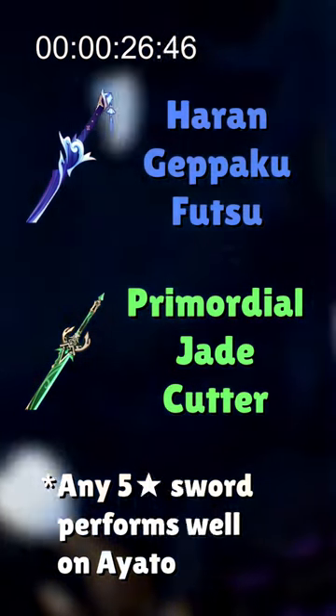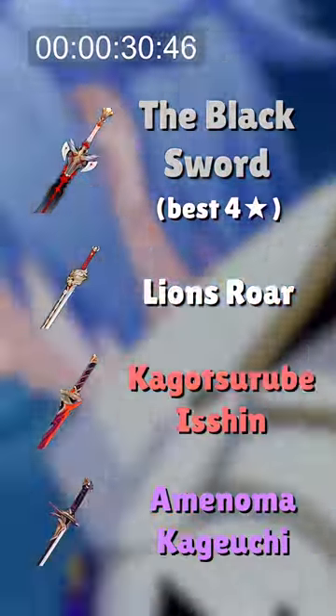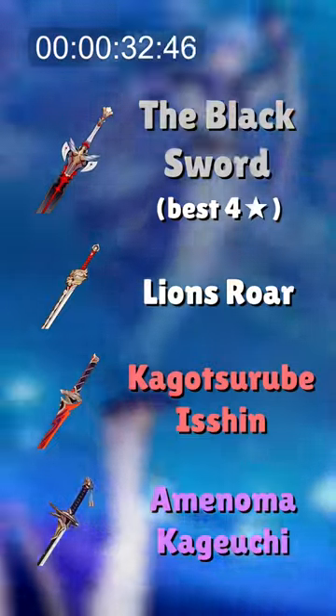The best 4-star options to consider are the Black Sword or anything else that gives ATK percent, like Lion's Roar, The Flute, Kagotsurube Isshin, and Amenoma Kageuchi.